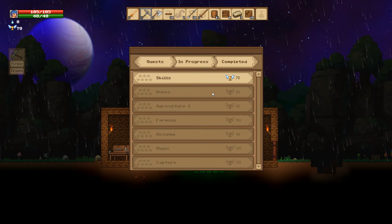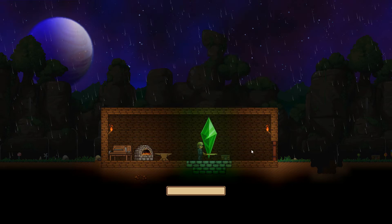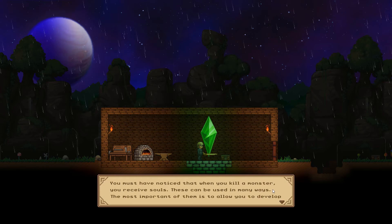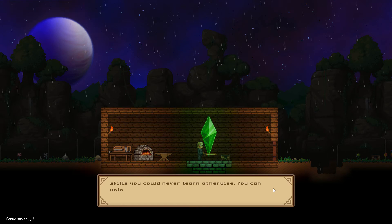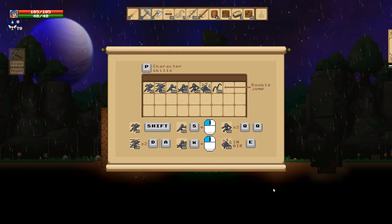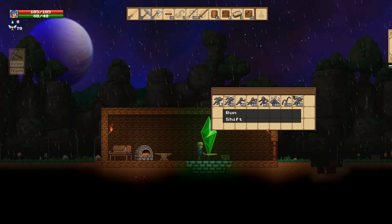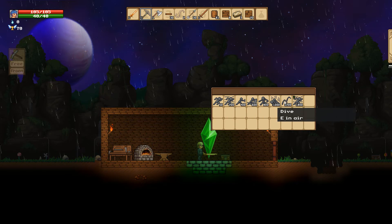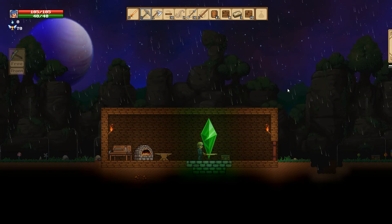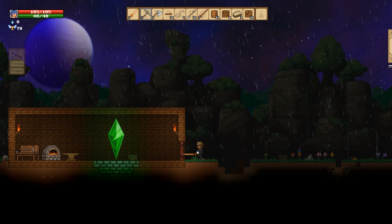We got that awesome sword. Now the next quest is to obtain 50 souls to unlock a skill — souls are what you get from killing enemies. This is telling us how to get to the skill menu — press P. You can see all the different things you can unlock. The run-with-shift skill is awesome, can't wait to get that. Let's go kill some stuff.